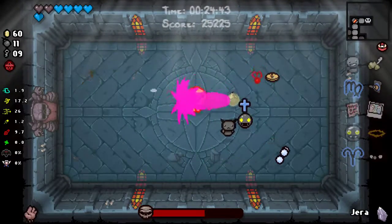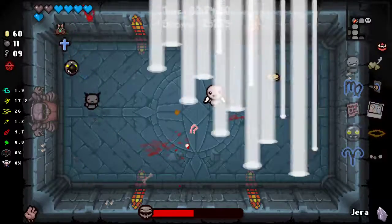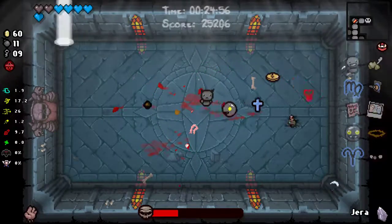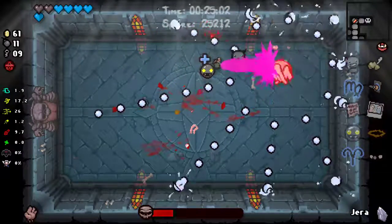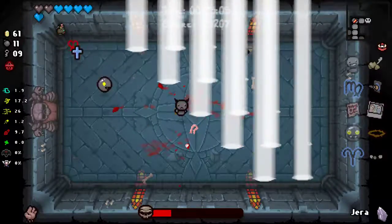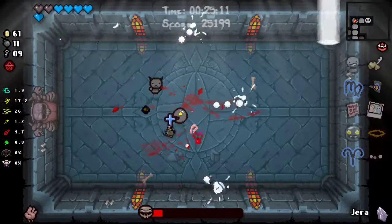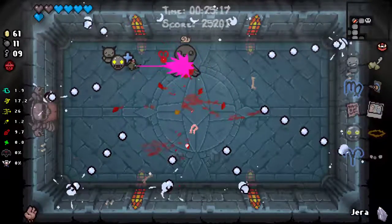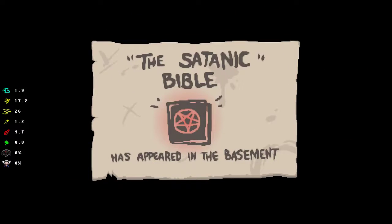Dodge around, go up, dodge around, go up, fly! Oh my god, we're so close — and we did it, yes we did, yay! Alright, going on to the next floor. We unlocked Satanic Bible — yay!